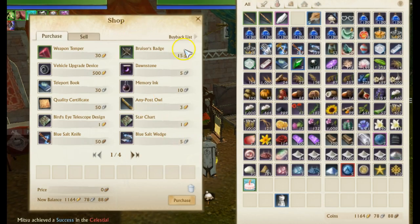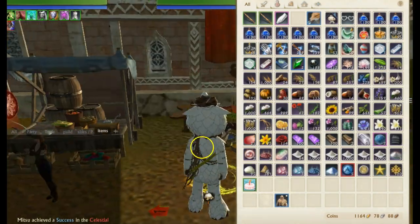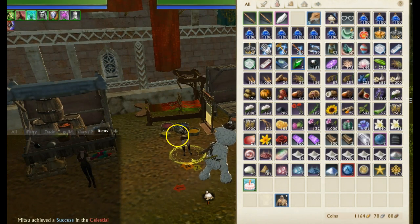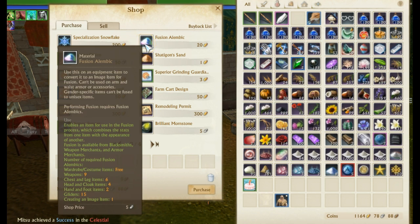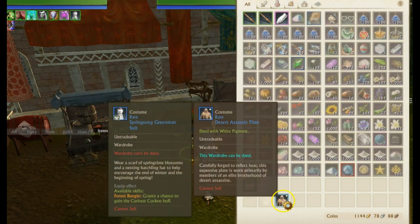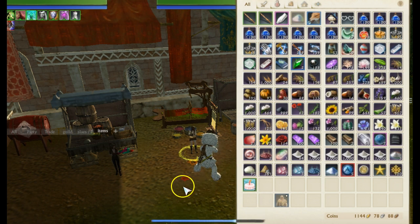Now for actually putting your appearance on the costume. Say you want to look like a specific costume — you want that as your look, either permanently or temporarily. The items needed are similar to before but found in different locations. The Fusion Alembic used to be bought off the marketplace; now it's a direct purchase from NPCs for 20 gold. Right-click it, go over to your costume, and it turns it into an image item. Click confirm and it becomes an image item.